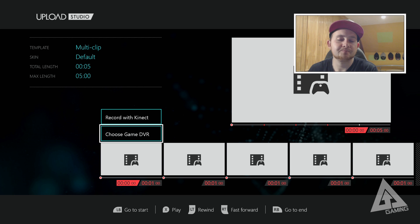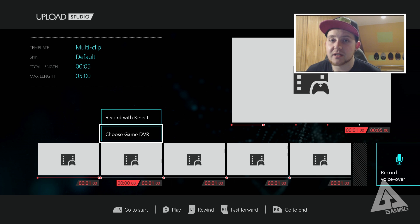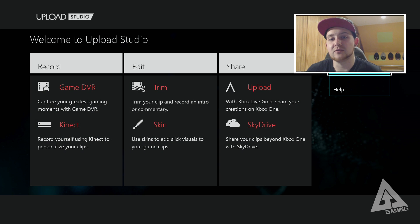That's pretty much it for Upload Studio — a brief overview highlighting the main features. Hopefully you found that helpful. If you did, don't forget to hit that like button and give it a thumbs up — it really helps. Don't forget to subscribe for more awesome Xbox One content. Also stay tuned to the Ares Gaming Facebook and Twitter pages as your number one source to find out when videos are dropping. Keep it locked at Ares Gaming — thanks for watching, catch you next time, peace out.